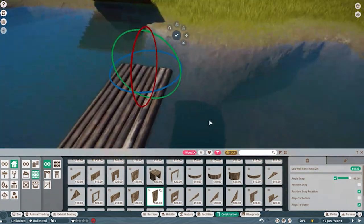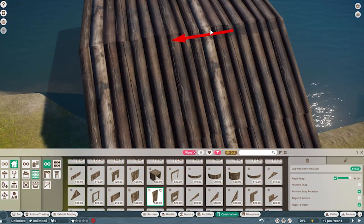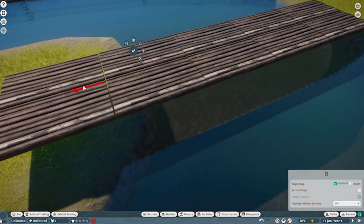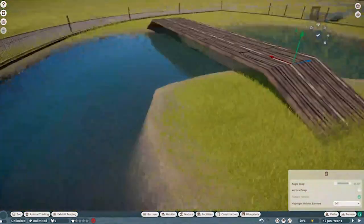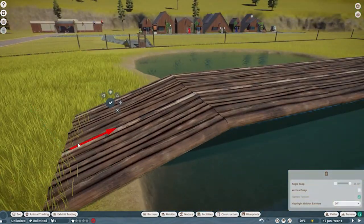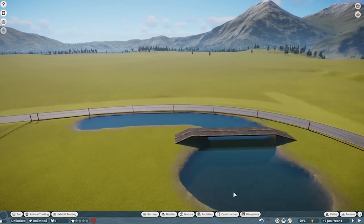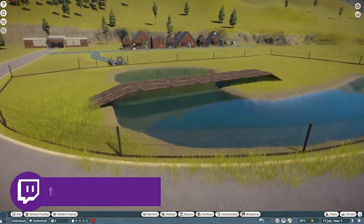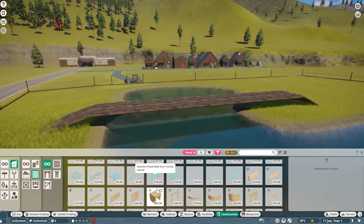I was dumbfounded — like, how have you managed to build this in the game? I was trying to recreate that idea of the wildlife park, national park sort of look, which is very natural: lots of wood, loads of trees. Now when we originally built this on stream, this bridge was a functional bridge for both animals and humans, but I just could not get the animals to go across it. So we made it more of a 'hey, look how cool this bridge is' feature, and it ended up looking really cool.